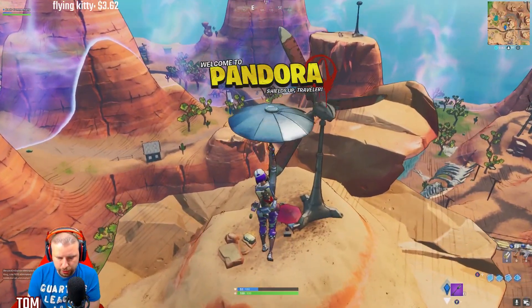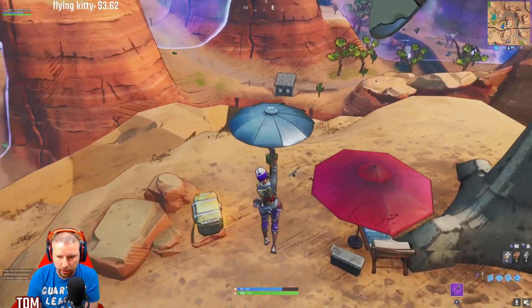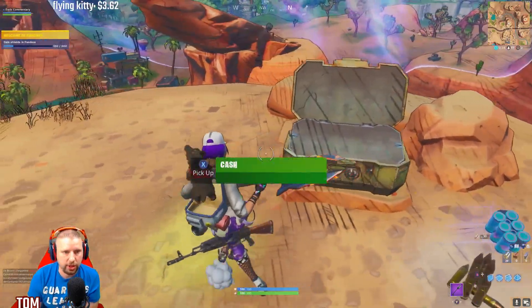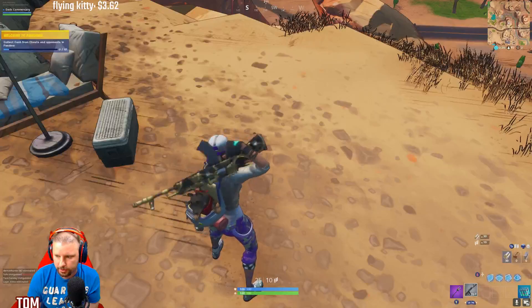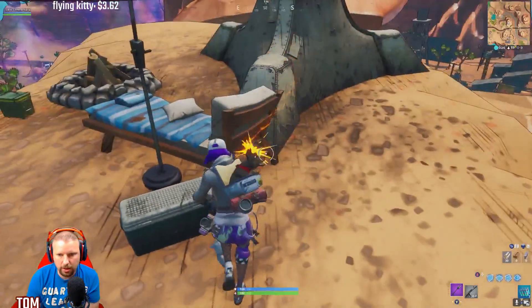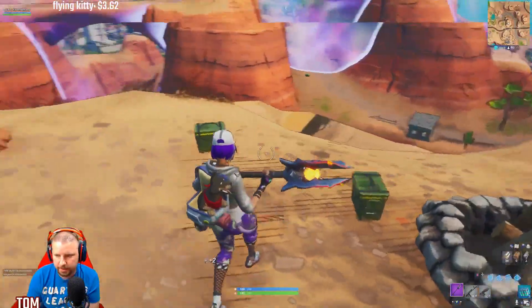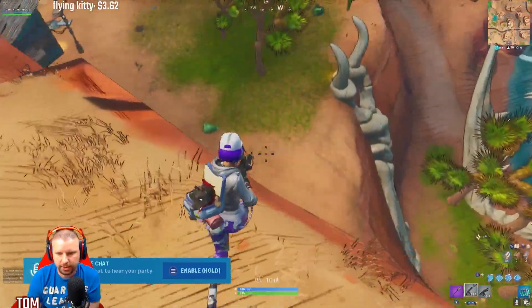The chests do look a little different in here. We'll see if we can do any of the challenges. It almost has a cartoony feel as well. Let's search a chest - gain shields in Pandora. Basically what we need to do is gain shields just by searching chests. Got a weapon here. The weapons and stuff look the same but it's a little bit different, kind of cartoony.